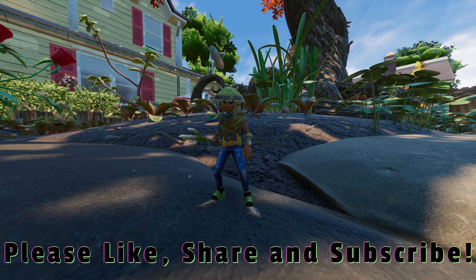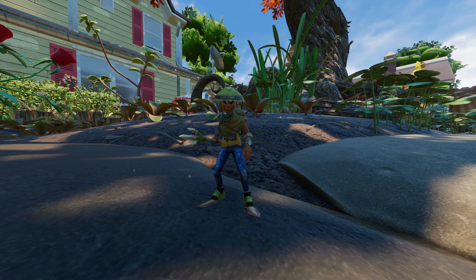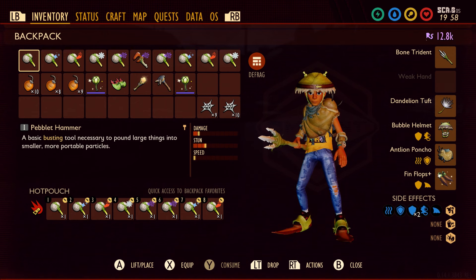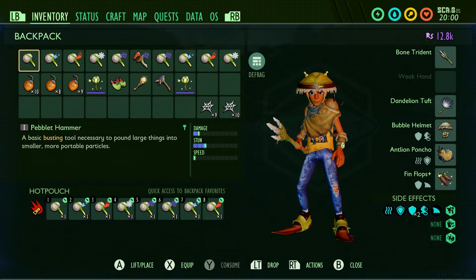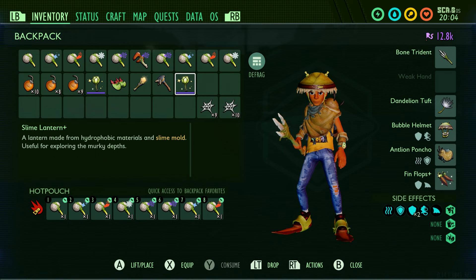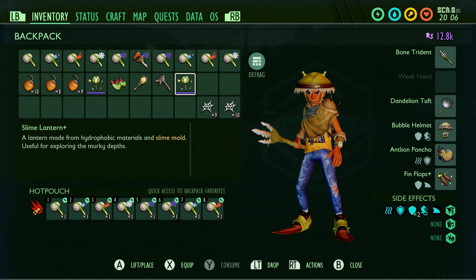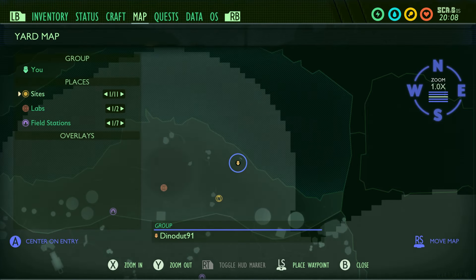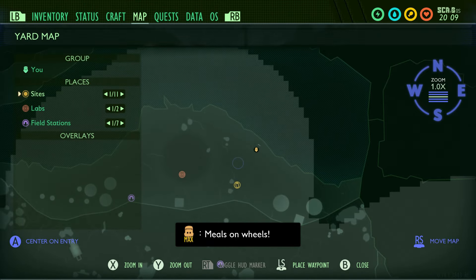The sunken treasure chest is a little bit harder to get to and does take a little bit of time. Personally I would recommend having a bubble helmet and some finflops. I'm in a custom world here so things don't aggro on me — this is just to show you the basics. You might not have the plus versions of these items, so keep that in mind.